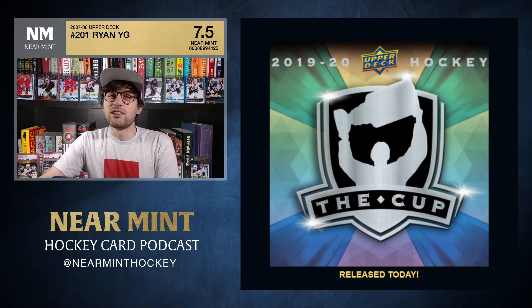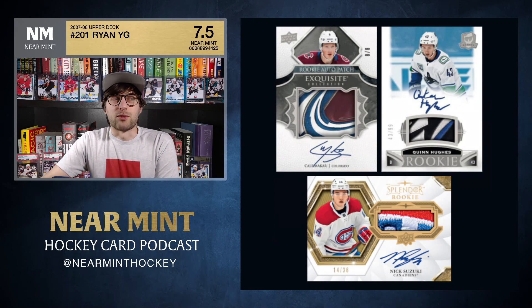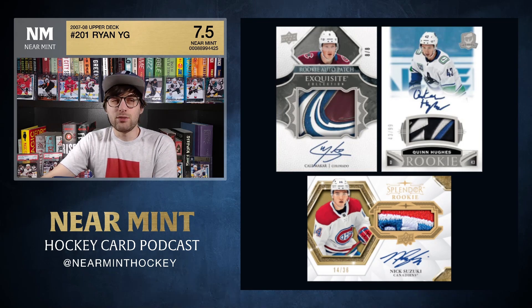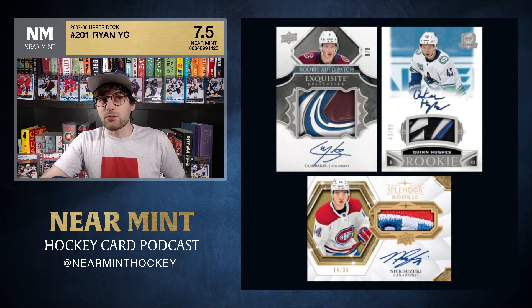One day I will open a box of The Cup and I'd love to do a deep dive on it. It's the premium product — you open it, you get six cards, two autos on average. The big thing The Cup is known for is rookie patch autos. It's probably the third most sought-after rookie card after Young Guns and Future Watch Auto. If you're a rookie patch auto type of guy, The Cup is for you.